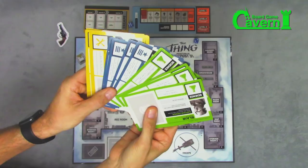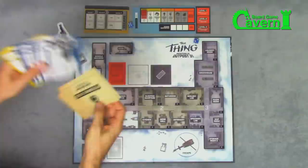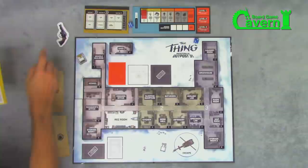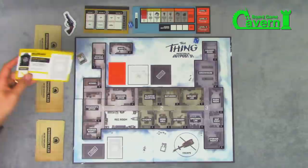Next, take your character boards, which are indicated with three colors based on department: science, ops, and maintenance. Break them into three piles of four each. Then the players will go around, starting with the captain, and pull their character from the pile with the most cards in it at that time — right now they're all four.